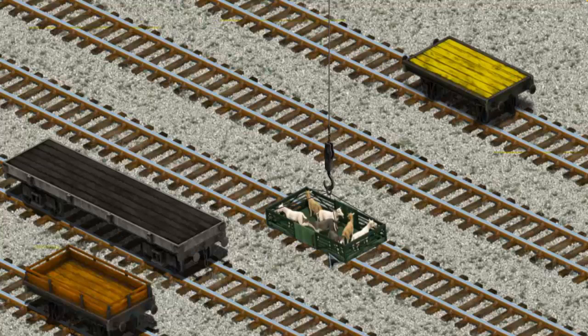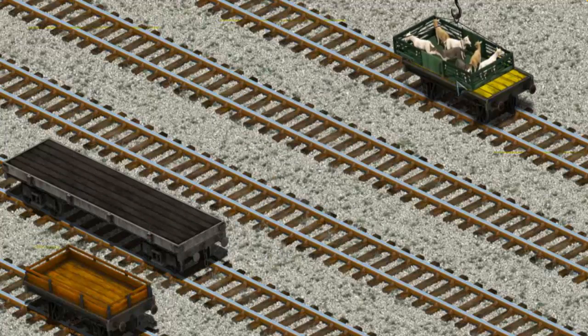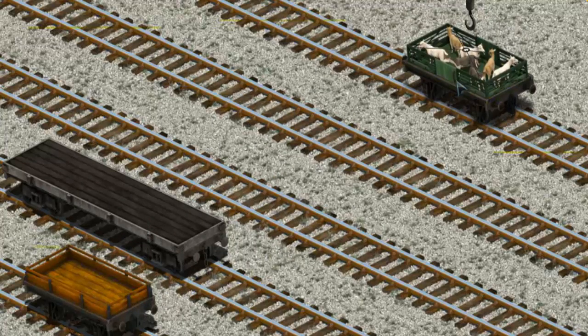Now the cargo must be loaded. Show Cranky where the yellow flatbed is. That's not the way. You found it!